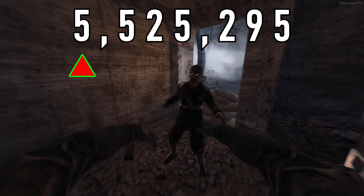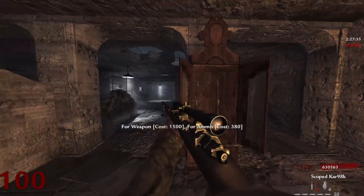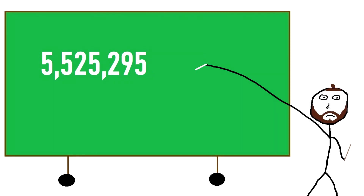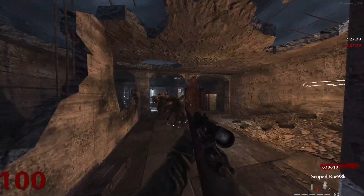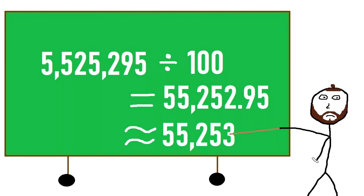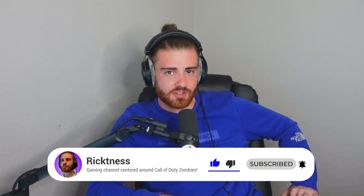A zombie at round 100 has health of 5,525,295. A single shot from the scoped Kar98k deals 100 damage. Dividing the zombie's round 100 health by 100 gives us an answer of 55,252.95. You cannot fire 0.95 of a bullet, therefore we round this number up to 55,253 shots from a scoped Kar98k to kill a single zombie at round 100.